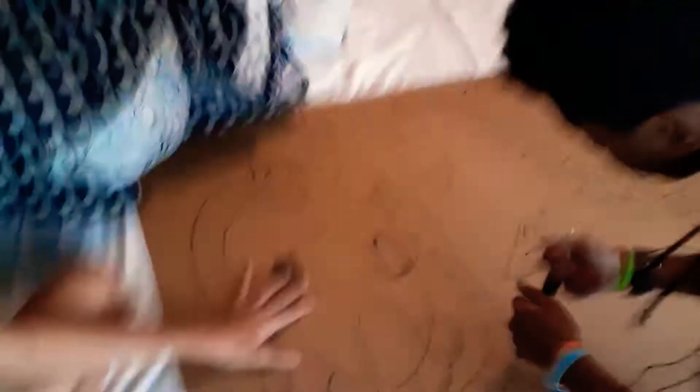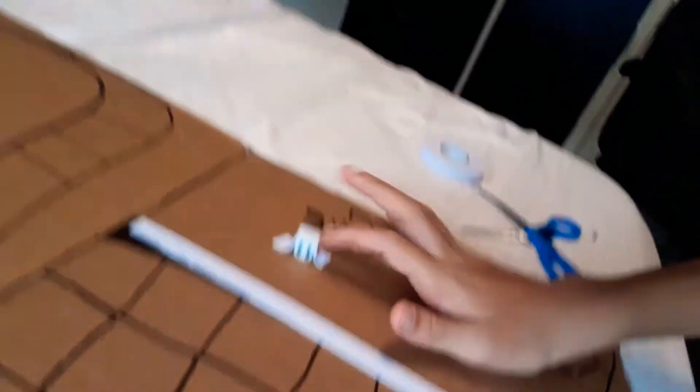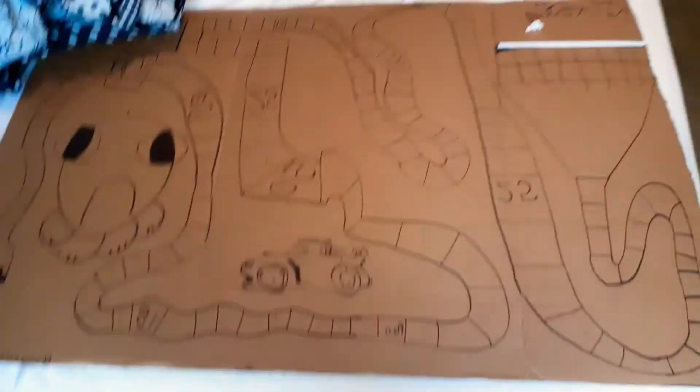Now we have a big ending piece right there. We're going to make an ending piece right here. It starts up there with a roll of the dice — yes, you do need dice. We have six dice mounted right on the front, securely mounted. Let's get the first game going.